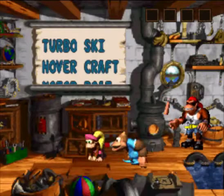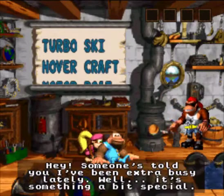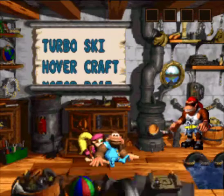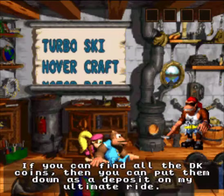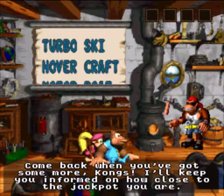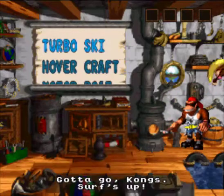You're wondering why I'm on the main overworld map? It's because I'd like to show you this. Donkey tells you — I think he tells you this after you beat K3 — if you can find all the DK coins, you can put them down as a deposit on his ultimate ride. We have three vehicles and we can get a fourth if we find all the DK coins.